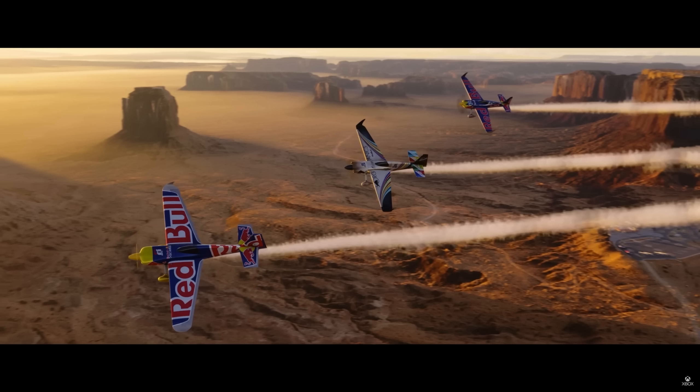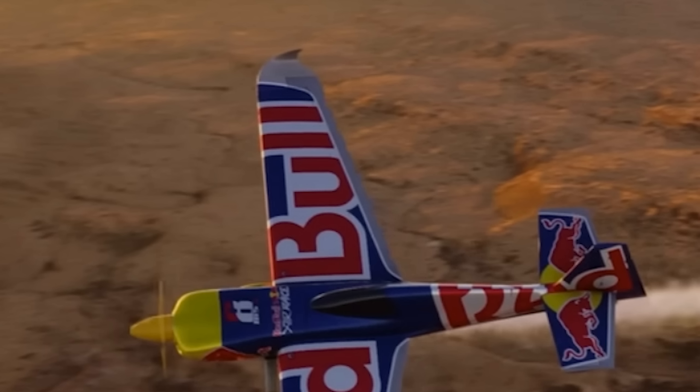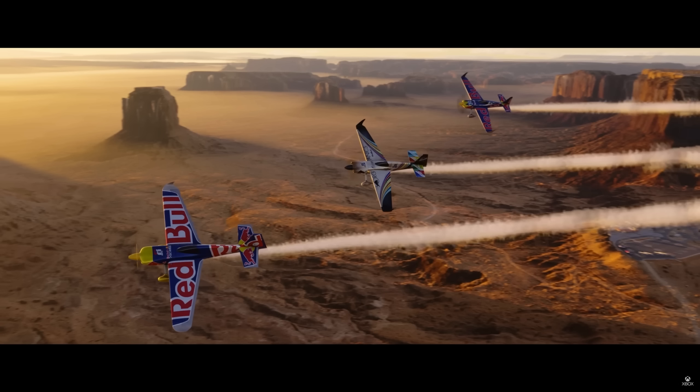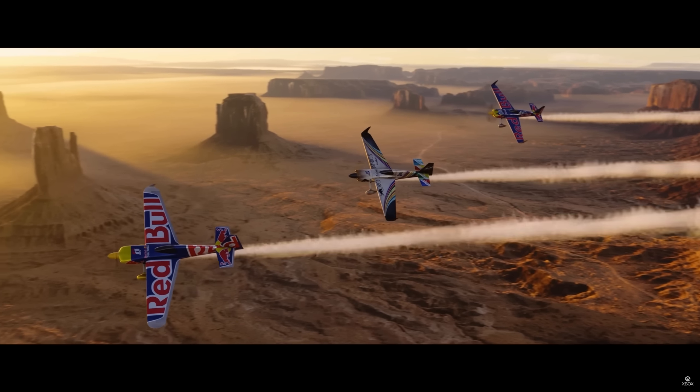Here are the smoke trails with all three aircraft lined up. There's a different airplane in the middle and behind — look at the size of those winglets compared to the Edge 540 in front. I'm not sure what those airplanes are; if you know, let me know in the comments. In the bottom right, it looks like that's where the Red Bull Air Race gathering is happening. They are really showing off the lighting and the shadows being cast.